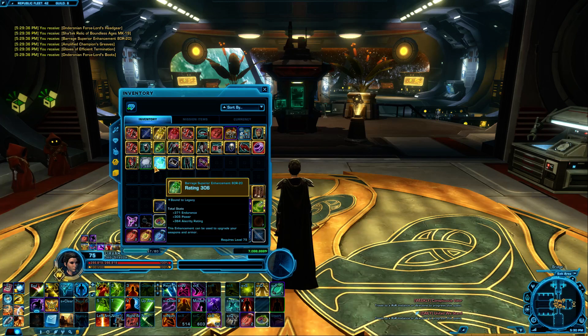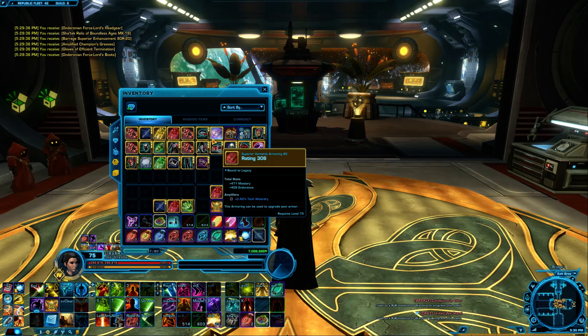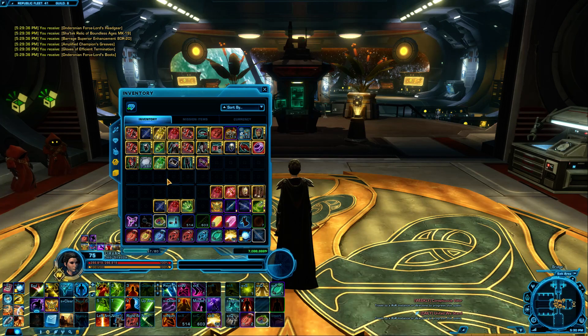And Efficient Termination, which sounds cool, but I don't really need. I'll get rid of the rest of these and start sorting through. I think I might have enough now to actually make a shadow set, so I'm looking forward to seeing how I can improve myself in warzones. Thank you all for watching — I'll see you again next time on a Sage video.